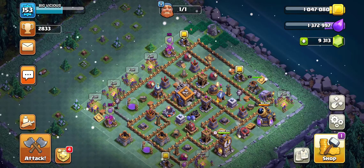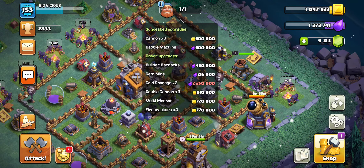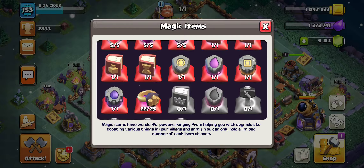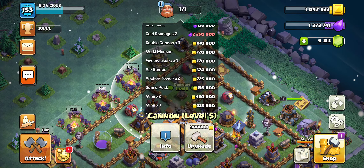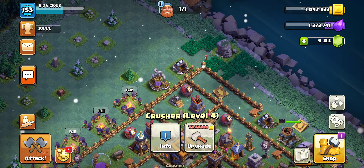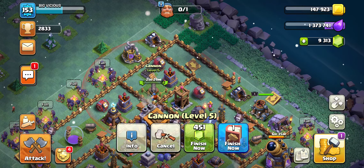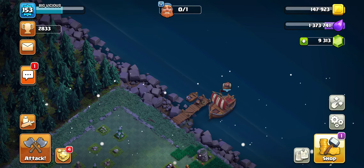We've also got to upgrade something in the builder base. Let's do our most expensive thing, because we're going to be getting a ton of loot from the clan game stuff — from the runes of builder gold and builder elixir. I'm going to upgrade one of these cannons because it's the most expensive thing I can upgrade. I wish I could do the crusher, but I'm just about 33,000 gold short. So let's go ahead and do the cannon — boom, 21 and a half hours.